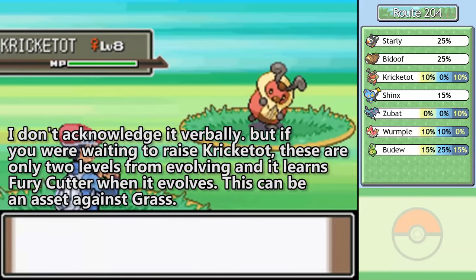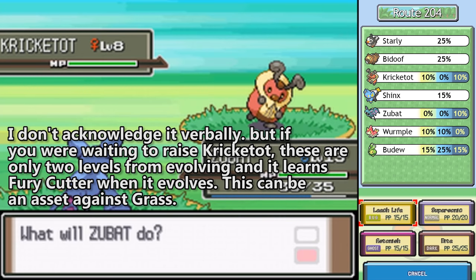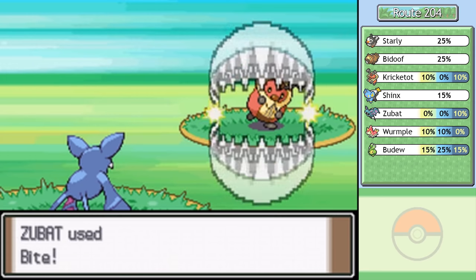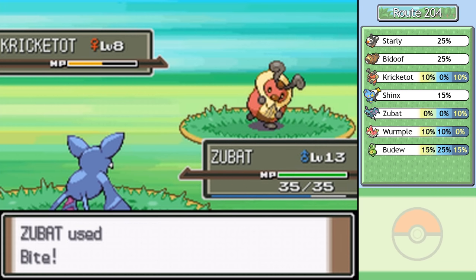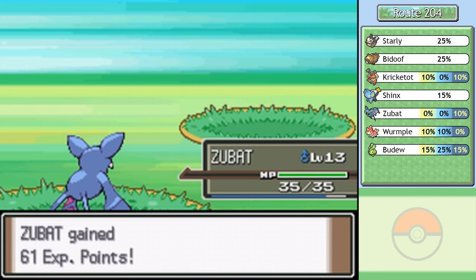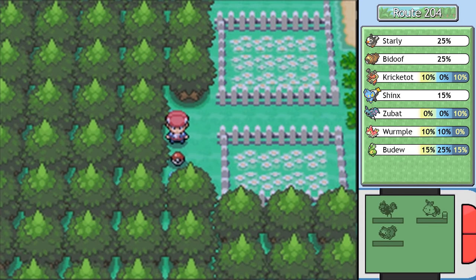There aren't any new encounters here. A thing that Sinnoh does that I don't think had been done prior in the Pokemon series is that if you have two ends of a route on opposite ends of a cave, oftentimes they'll be counted as the same route. So even though we're in northern Route 204, the encounters don't differ. In any other game, they would've probably made this a separate route with its own encounters, but not here.